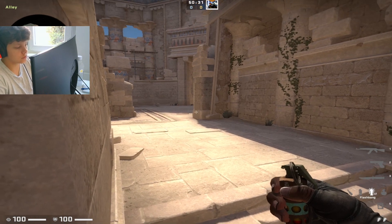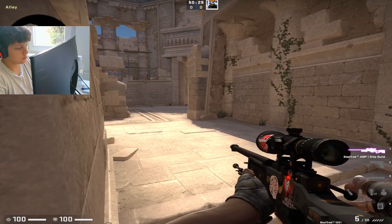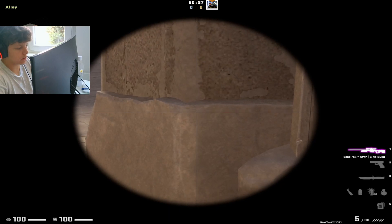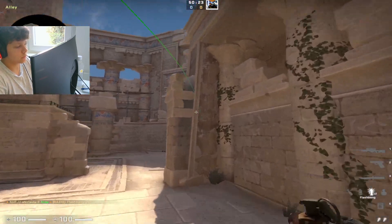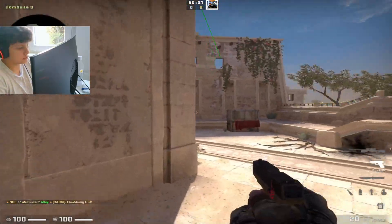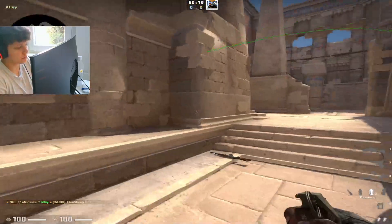On the stone. There is a shading — you want to aim like this. And you want to flash, jump throw. This flash lands perfectly so they can just go out and easy kill somebody.